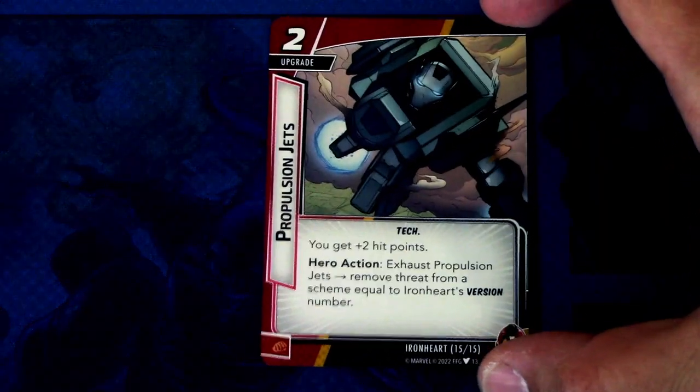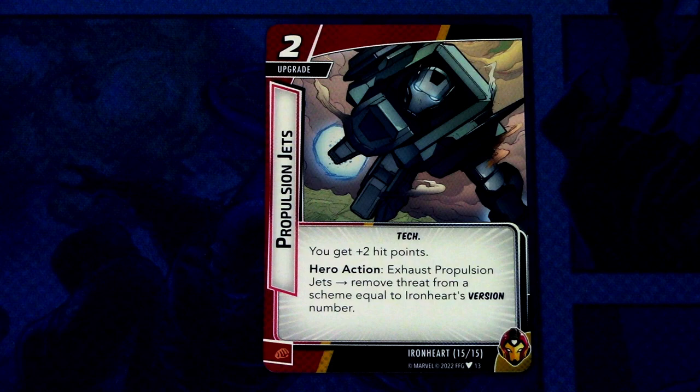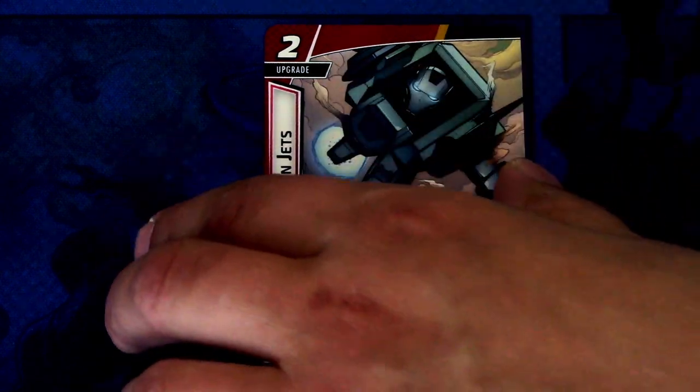The last signature card is Propulsion Jets — a two-cost tech upgrade, also giving plus two hit points. Hero action: exhaust Propulsion Jets and remove threat from a scheme equal to Ironheart's version number. Like Photon Blasters, it can only be used in hero mode. It's a way to remove threat that becomes stronger as you progress your armor version. It can be committed as a physical resource. Those were all the signature cards of Ironheart.